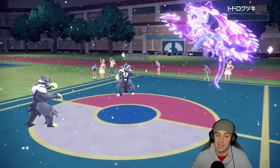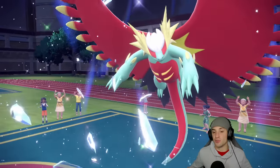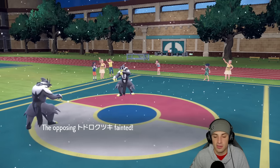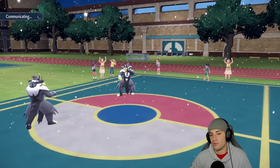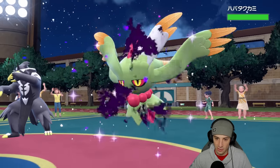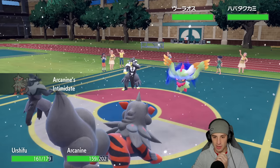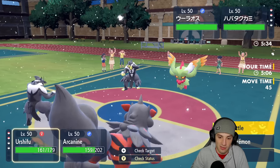It's a solid matchup. I might have to choice into Extreme Speed because if I don't, Urshifu can just Surging Strikes my Arcanine and take it out. We don't have Tera anymore — neither do they. They just turned Roaring Moon. I'm hoping they go into a physical attacker to end off this battle because I've got Intimidate coming. How many turns are left in Tailwind? That is the real question.